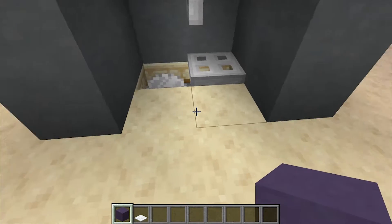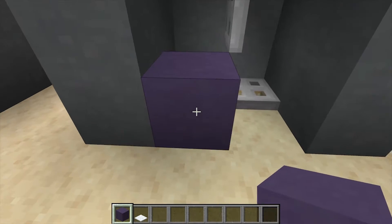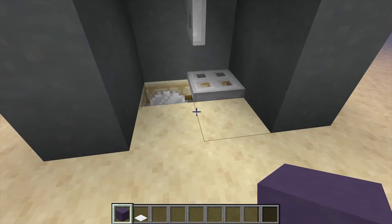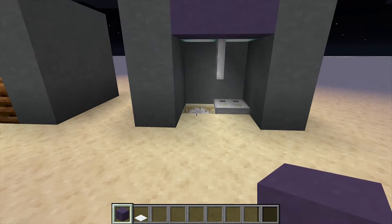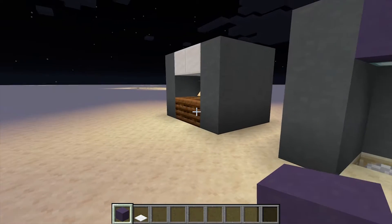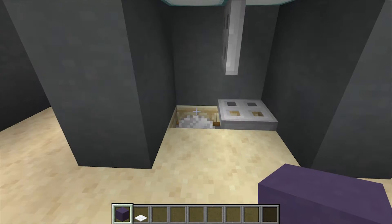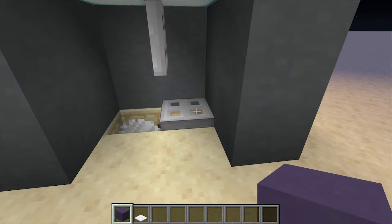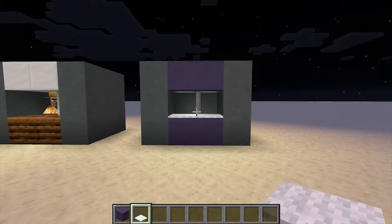After extensive testing — trying to put it right here in these blocks, putting one on top of it, trying a number of other different things, putting half slabs in, doing all kinds of different fun stuff, and failing every single time — I came up with this. This right here actually works. So instead of having the table in front, you can put it below. I have tested it both ways: with it directly below, and with a trapdoor in the way. Look how much nicer that looks.